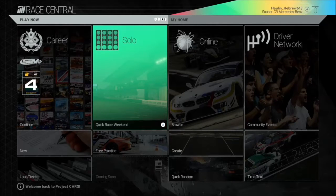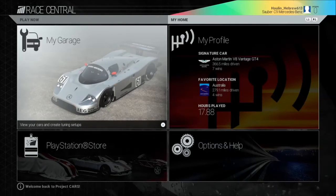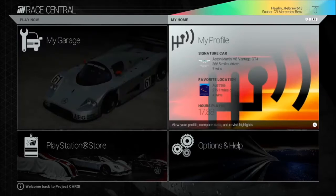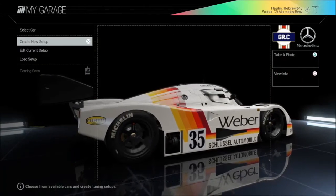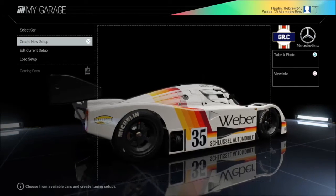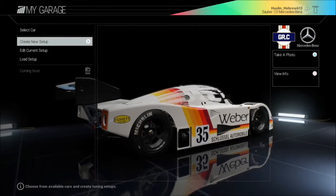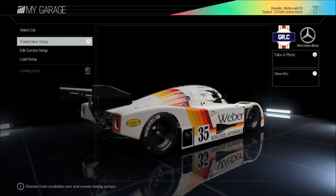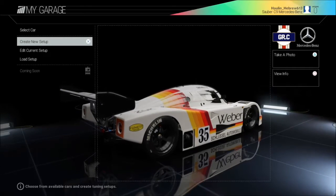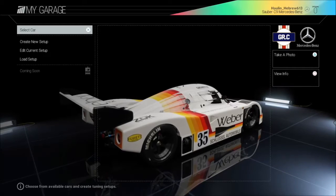We're going to begin as usual in Race Central and navigate using the paddle shifter on the steering wheel, or whatever corresponds with R1. We're going to use the d-pad to navigate to My Garage and hit the X button to option. You can also use the option button through a drop window to enter My Garage, but this is just my personal preference for navigating through the Project Cars menu.